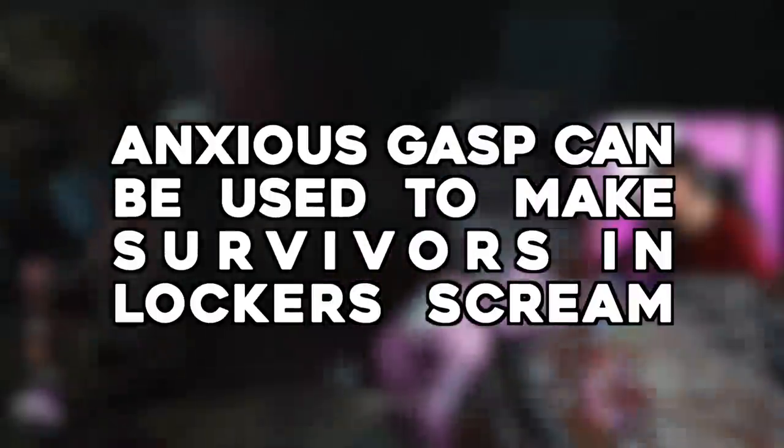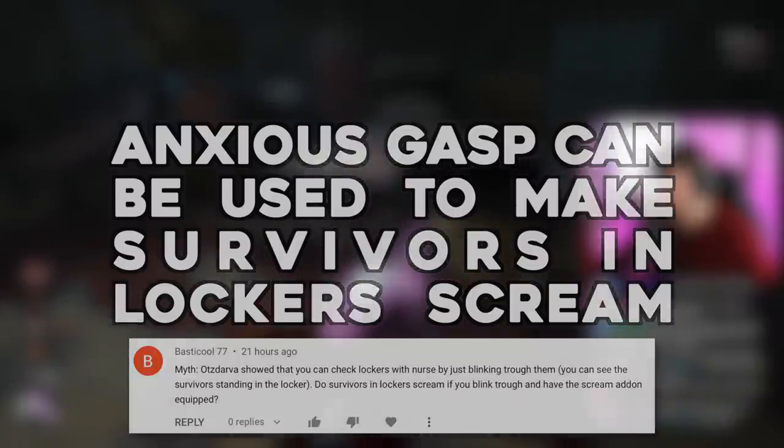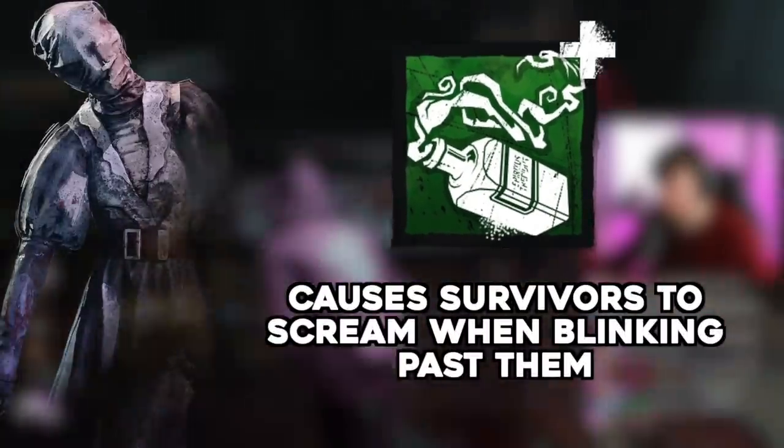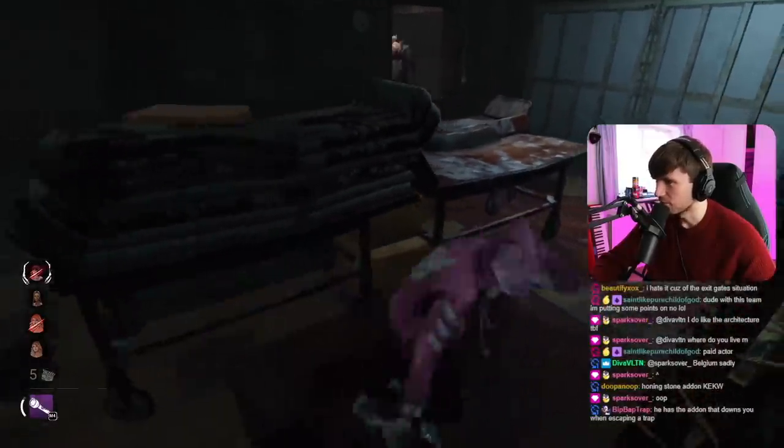Anxious Gasp is a nurse add-on that causes survivors to scream when blinking past them. This one was submitted by Bastacool77. As you can see, survivors in lockers — when blinking through them as Nurse — can you cause the survivor to scream when blinking through them with this add-on?